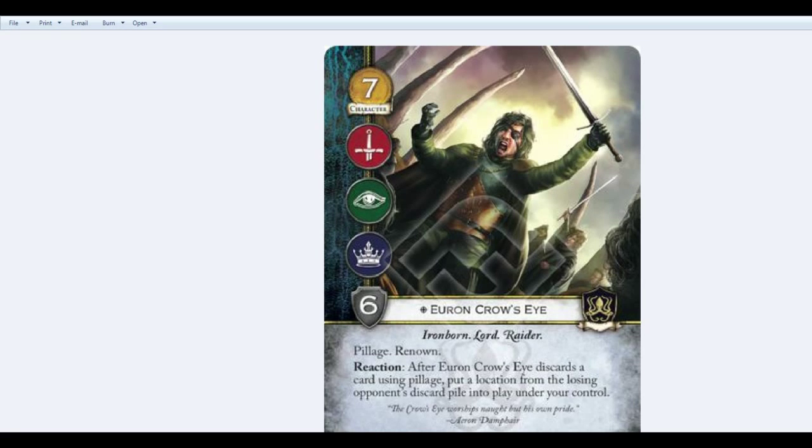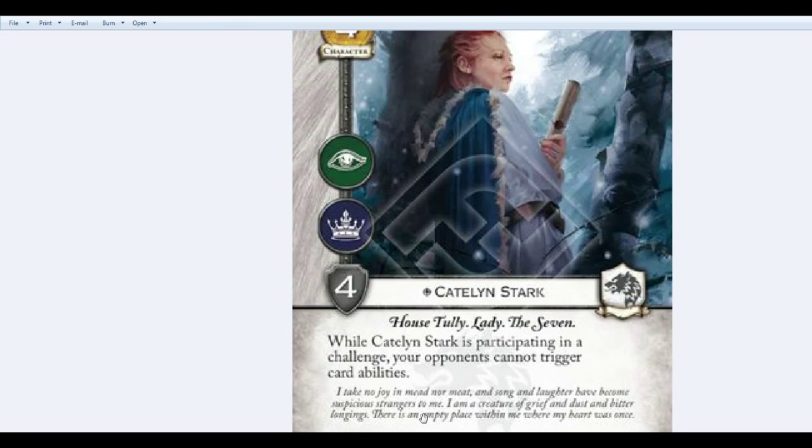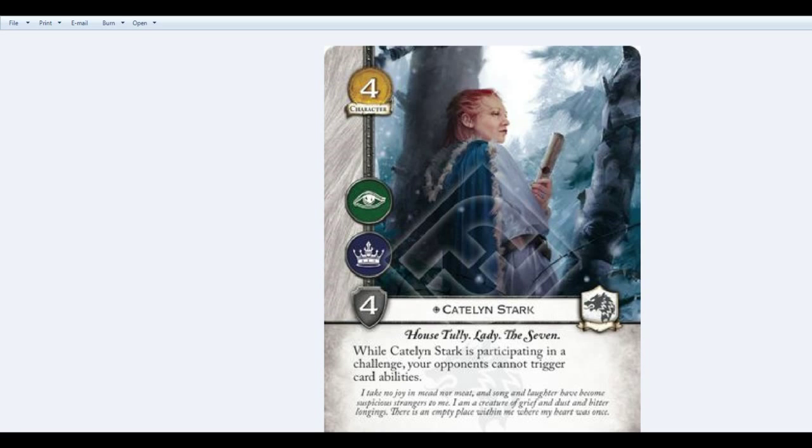To make it as simple as possible: Catelyn only blocks bold-faced action, reaction, and interrupt abilities followed by a colon. Those actions could be martial action, challenge action — though it wouldn't be dominance or martial since she wouldn't be in that challenge. For any other cards that interact with triggered abilities, anything that mentions triggered abilities is talking about bold-faced action, reaction, and interrupt.